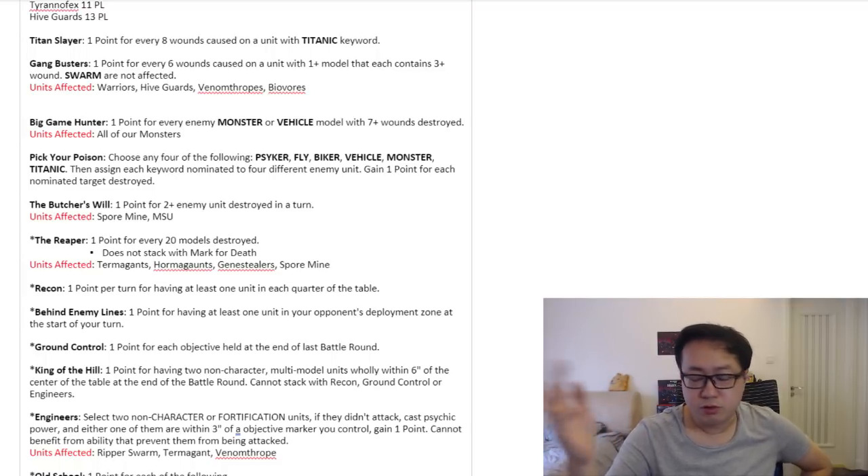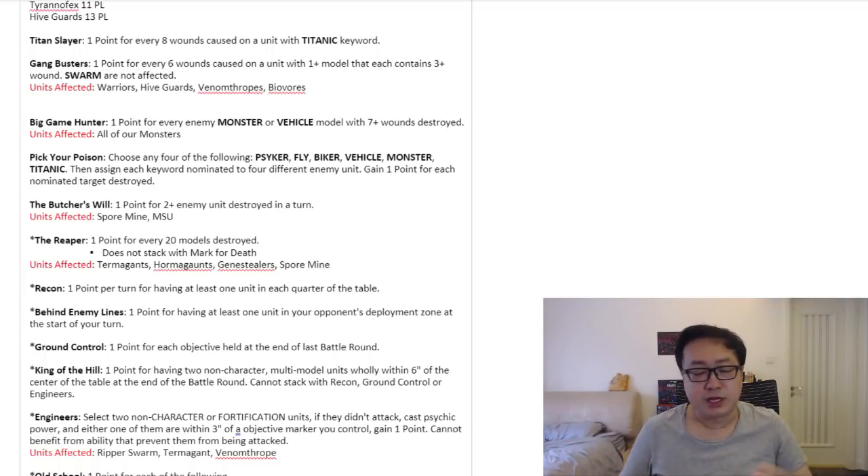Since we're talking about pure Tyranids, Psyker, Flyer, and Monster are the three common keywords for us. Which means if your opponent picks Pick Your Poison, he can only ever make three points — and very importantly, each keyword must be fulfilled by a completely different unit; you can't use the same unit to fulfill multiple keywords. So Flyrants fall into Psyker, Flyer, and Monster — but you need a separate model for each.